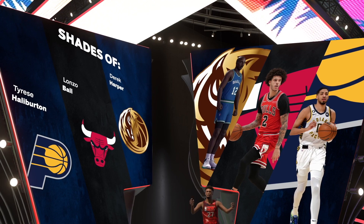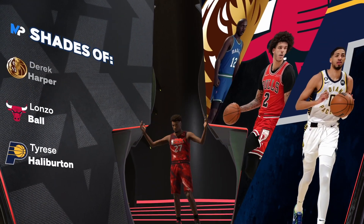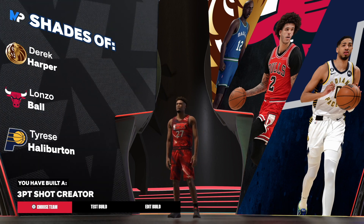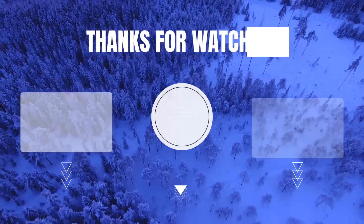We got Derrick Harper, Alonzo, and Tyrese Halliburton for the takeovers. And that's the build — a three-point shot creator. That's the build, I'm out!